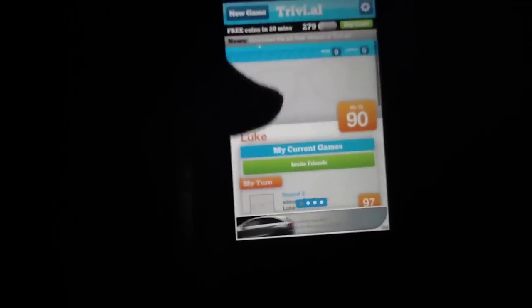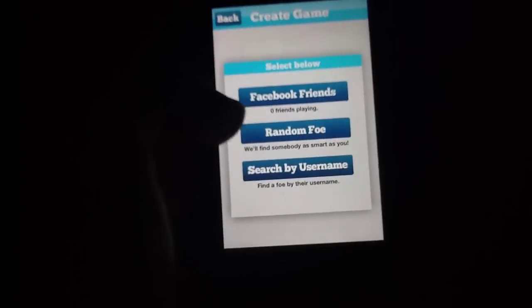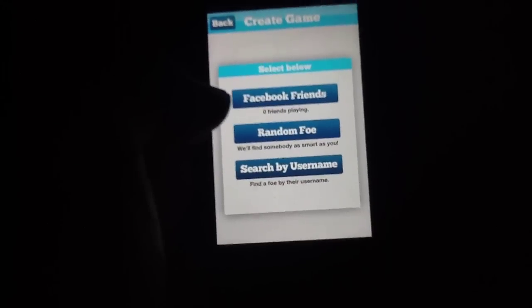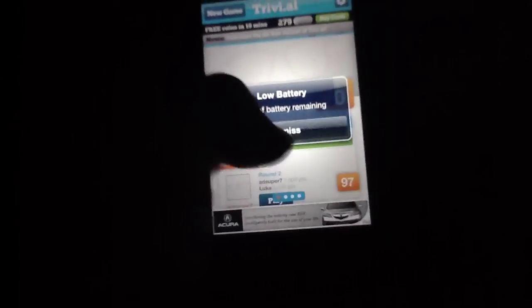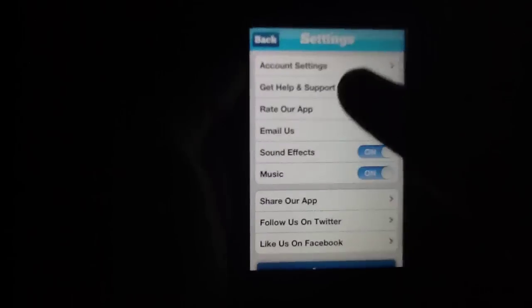So how this works is essentially you're given an IQ, which is sort of like your overall gamer score, and then you immediately start playing games with your various friends. You can do this in a number of different ways. You can do your Facebook friends, or you can also do a random foe if you'd like. You can also search for a specific username if someone you know has an account within the application. It is ad-supported in the free edition; the pro version does not have this. And if you want settings, you can simply go up here, and there's also some additional help information.